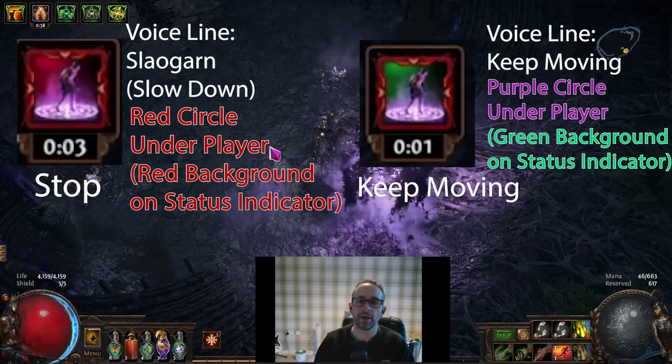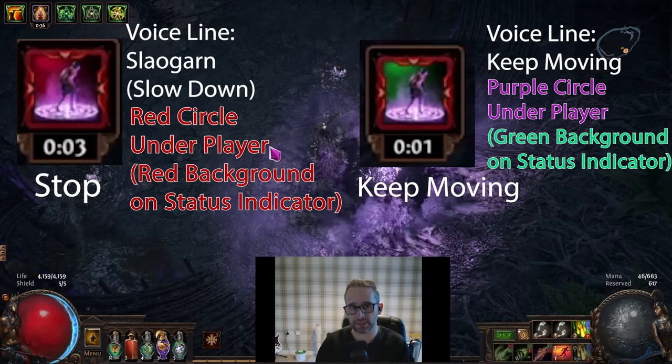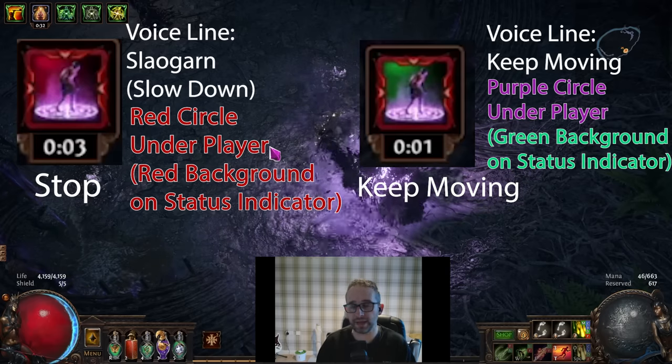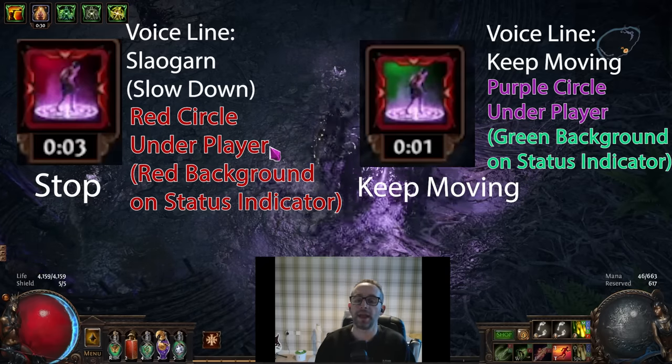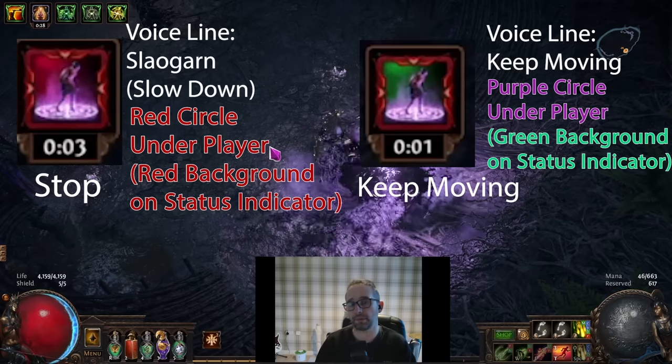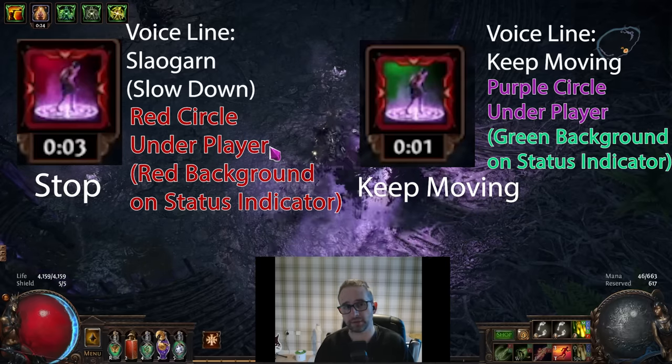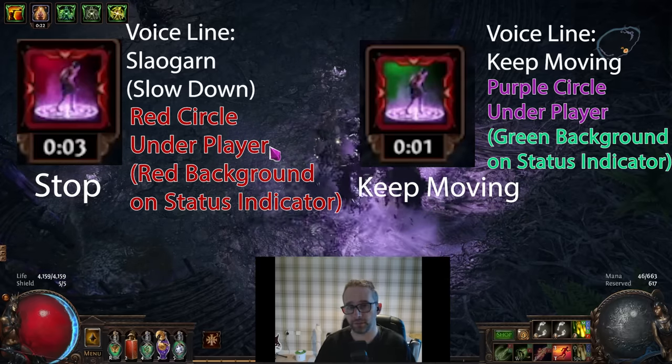If he says stop, there'll be a red circle underneath your character and an icon in the buff bar with a red background — red means stop. If he says keep running, your character will have a purple circle underneath and the icon in your buff bar will have a green background.